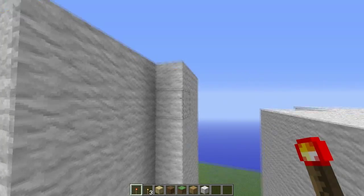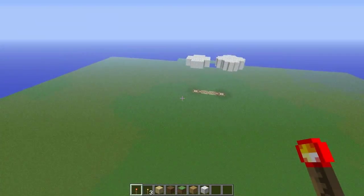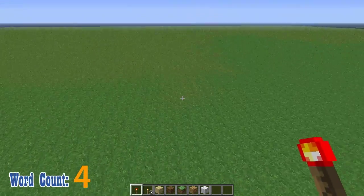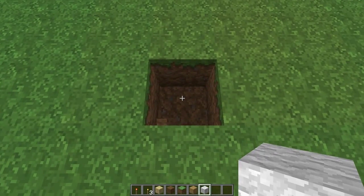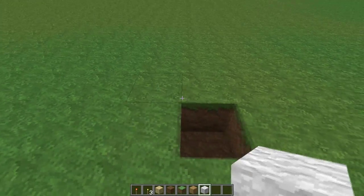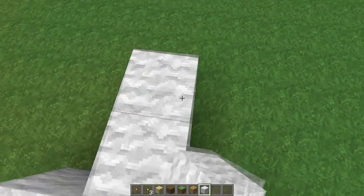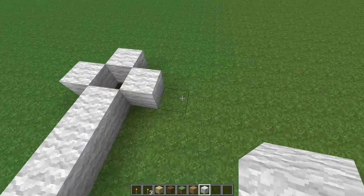Ethos' design is only six levels but it's still two blocks higher than my seven-level design. I'll put the world download up so you can check it out. Let's build it on the ground — it doesn't really matter where. I'm gonna put the floor over here and use white wool, then put 8 blocks right here.